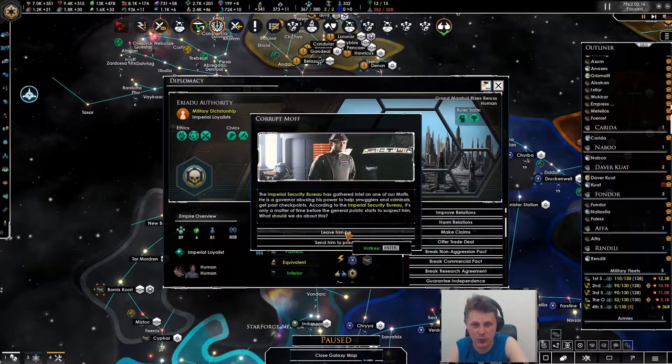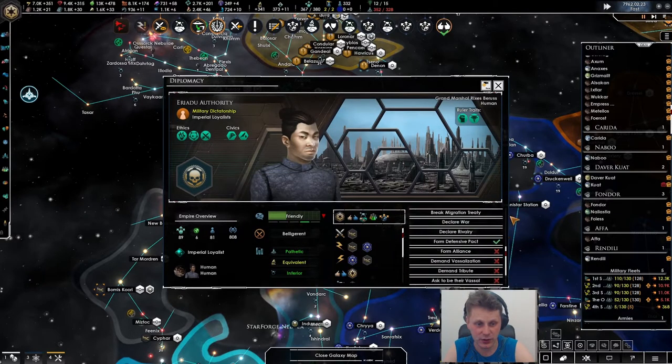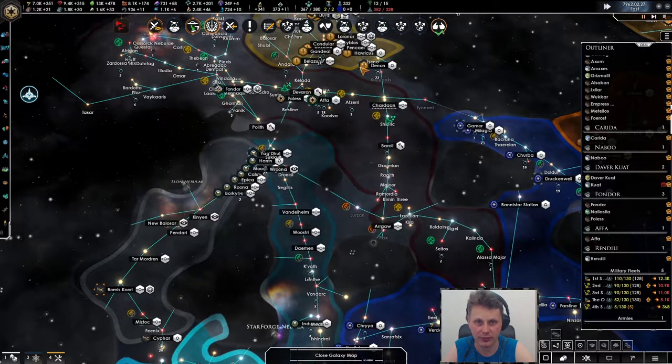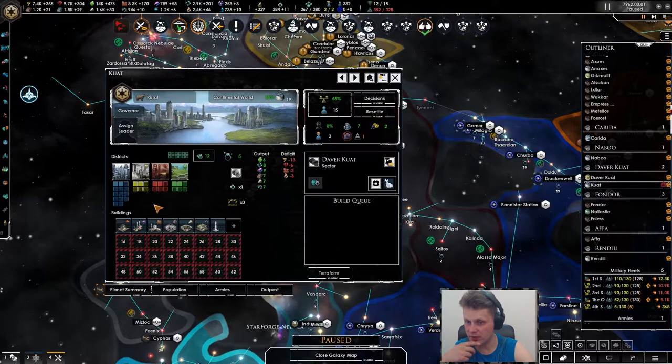There is no bloody way - so the imperial security bureau has guided intel on one of our moths. He's the governor abusing his power to help smugglers and criminals get past checkpoints. So how shall we deal with him? We'll send him to prison, which is great, and we'll make sure that he dies a very very horrible death.